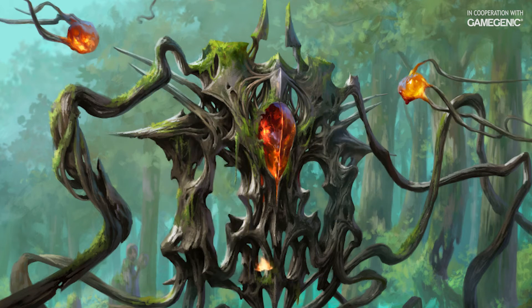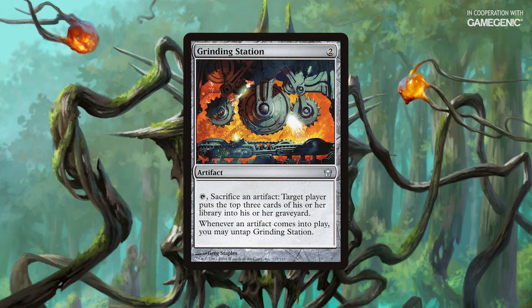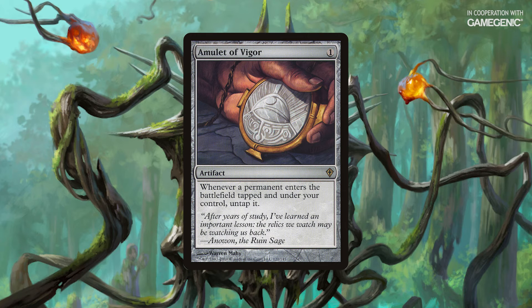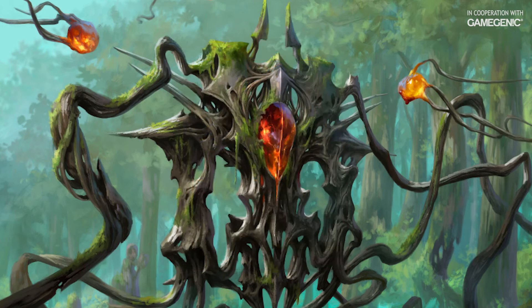This allows me to put the game away with Reckless Fireweaver, or mill everyone out with Grinding Station. I can also add an Amulet of Vigor to untap the Power Stones as they enter, which gives me access to infinite colorless mana. This is also going to give me a ton of landfall triggers, so something like Kosri's Ravager can get real scary real quick.